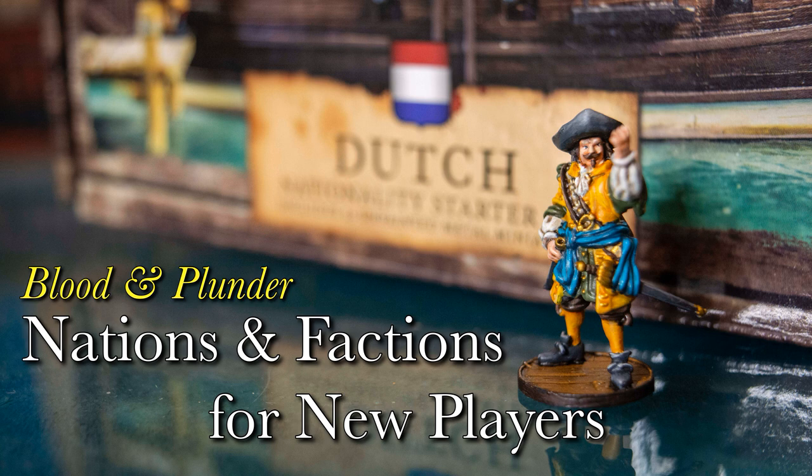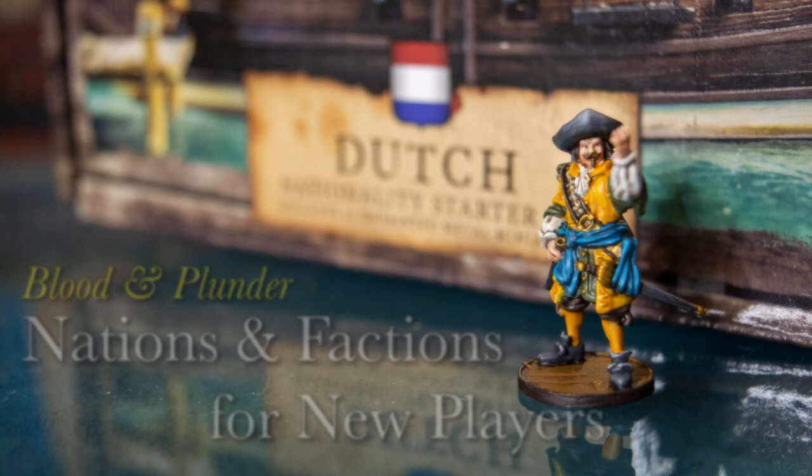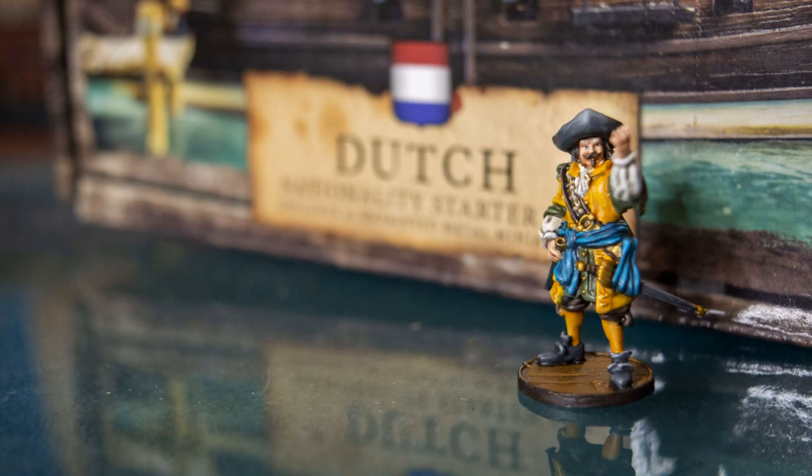In Blood and Plunder there are several different nations you can play as in the 17th and 18th century. Within those nation umbrellas there are different factions. So when you approach the game you have to decide what nation you want to play, maybe what faction, but you really have to decide what nation because your decision there is going to affect what you buy. There are different miniatures for each nation, some crossover, but that's one of the first decisions you're going to make.